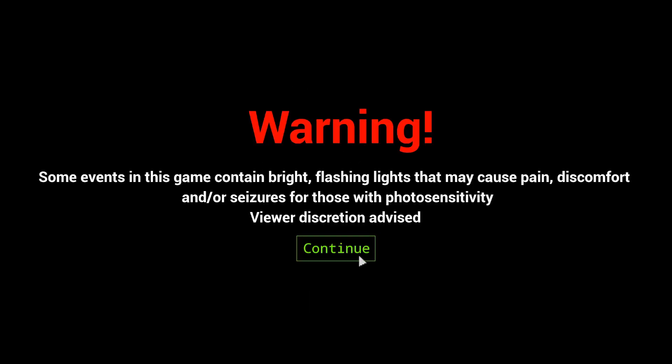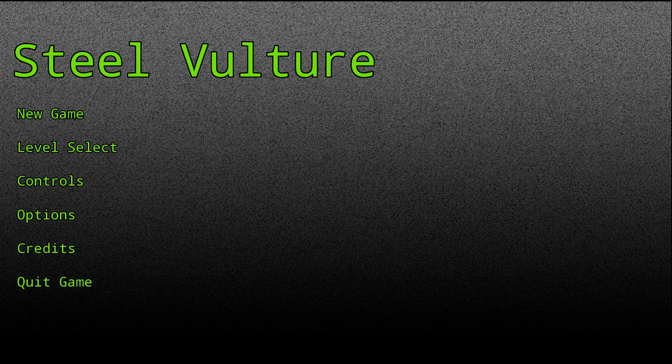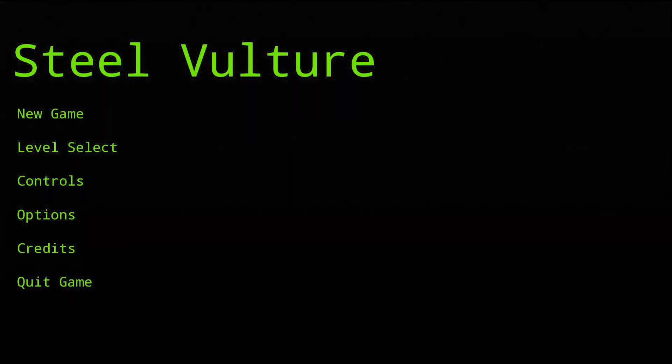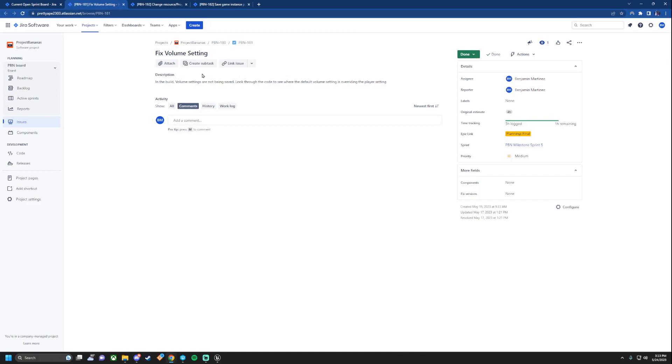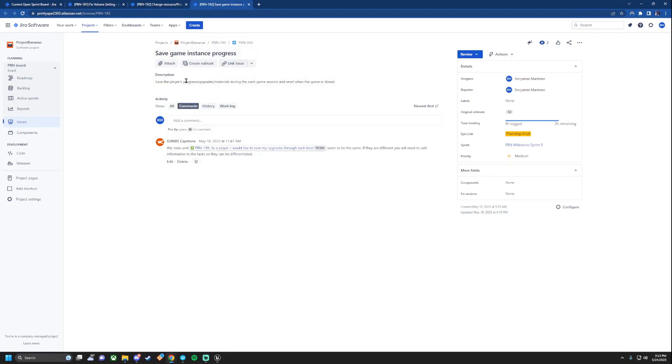For this sprint specifically, the things I worked on were the volume settings — I had some issues with that — resource and progress bar displays, and then the game instance, which was used to save certain variables like some of the resources that you mine throughout the game and carry them over to new levels as you play through them.